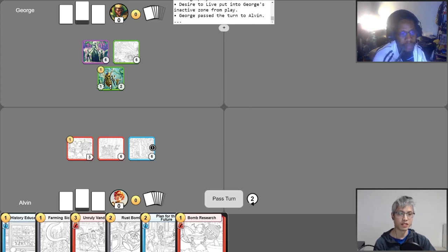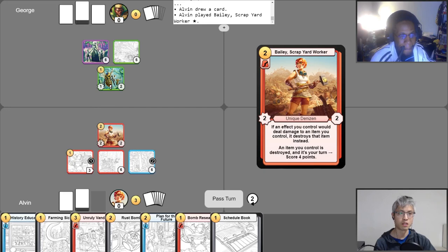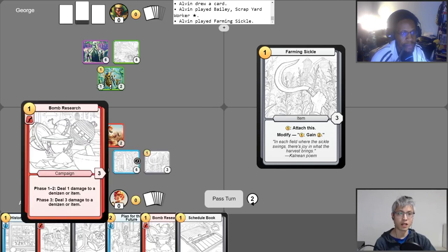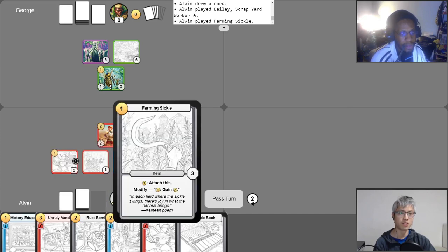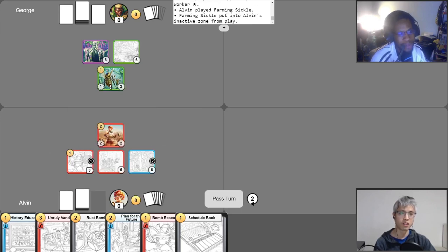I pass my turn. Okay — in that case, maybe I'll just ignore your bees and focus on my own game and just try to score points and win. I'll get two gold, put a phase counter, and start off by using my free draw. First things first, I'm going to activate my Hidden Waterfall, spending one gold, putting a Search Counter, gaining two. For two of that gold, I'm going to play my champion, Bailey, Scrapyard Worker. And then for my last gold, I'm going to play Farming Sickle. I'm going to activate Bomb Research's phase one ability to deal one damage to the Farming Sickle. Bailey's first ability is going to change that damage into a Destroy effect instead — so that's going to destroy it and score me four points. And I'll pass.